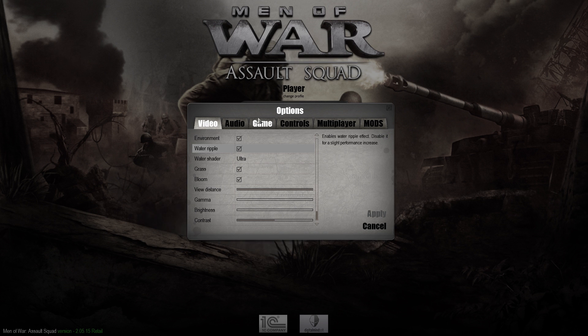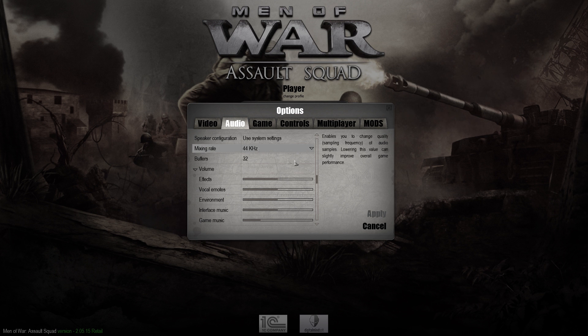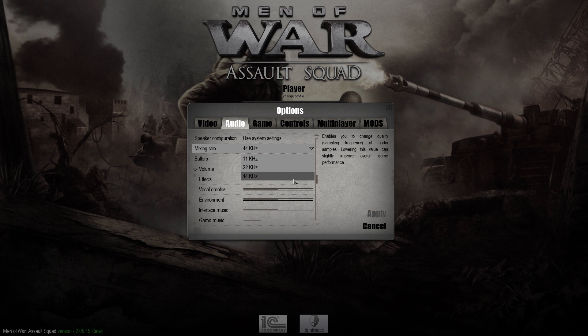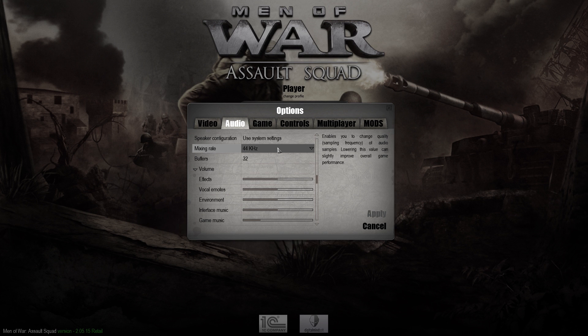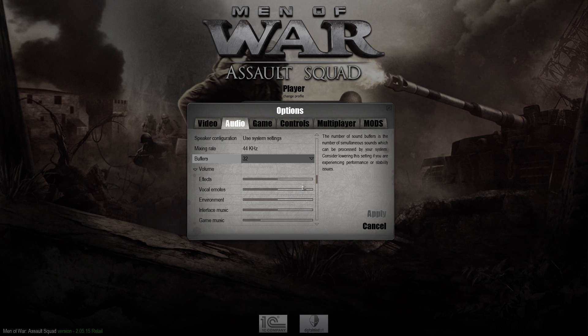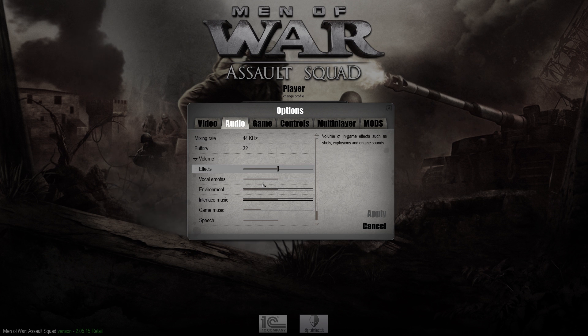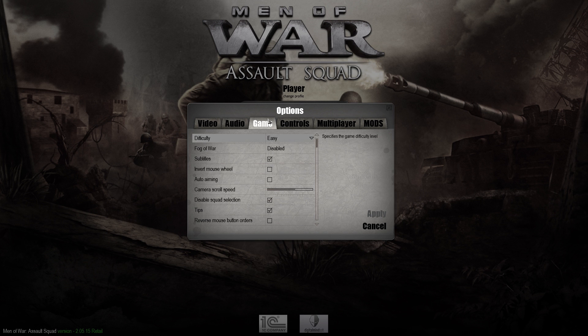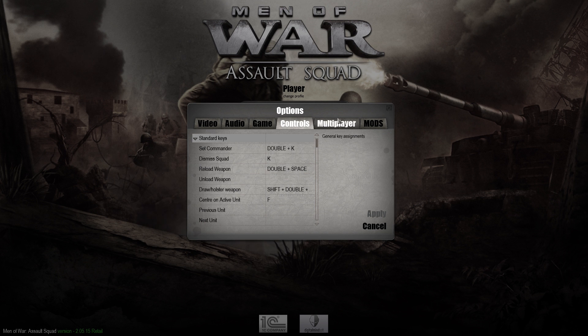Audio sliders-wise, you've got quite a good thing. This here lets you change the kilohertz of your mixing rate. 44.1 is the standard pretty much for everything. You can have 8, 16, and 32 buffers — 32 I'd recommend. You can have effects, vocal emotes, environment, interface music, game music, and speech — you can adjust all of those individually. You can have your difficulty changed, and you can enable or disable fog of war. Subtitles, invert mouse wheel, auto-aiming — there's a lot of different stuff in this.